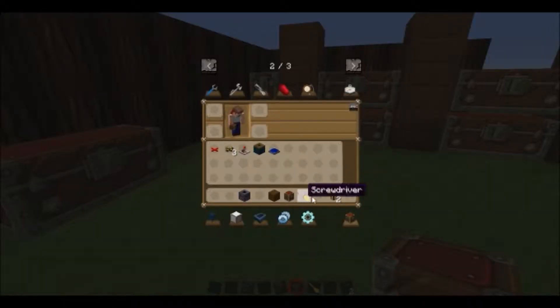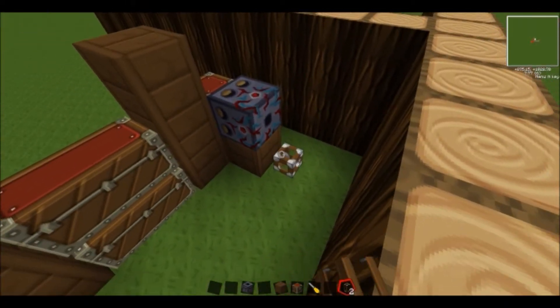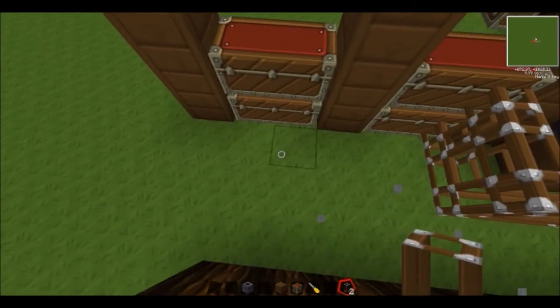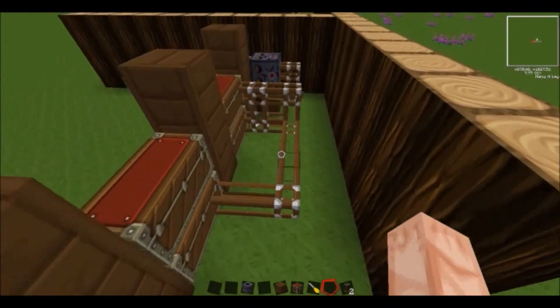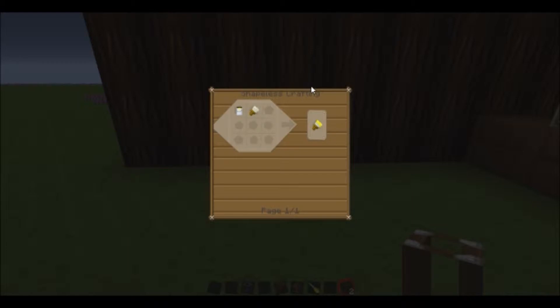That will suck whatever's in the chest into the sorting machine. Then you want to get your pressing pipes — they're made by brass ingot and glass. Basically you want to put the pipes down from the sorting machine. This is just going to be rough, so you can obviously make it look better. Don't worry about them joining together because once you put the paint on it will separate the pipes. As I say guys, this is pretty much out of my comfort zone — I'm not really good at tutorials, so please don't hate.